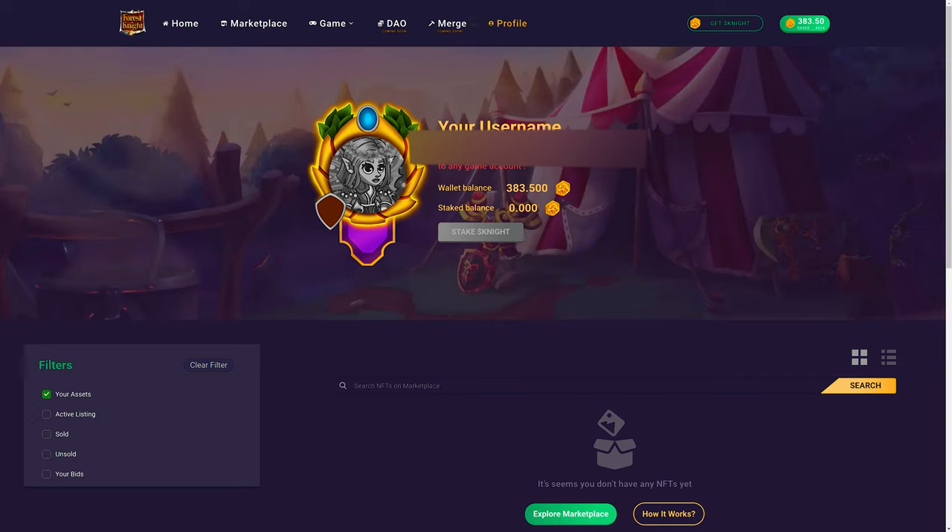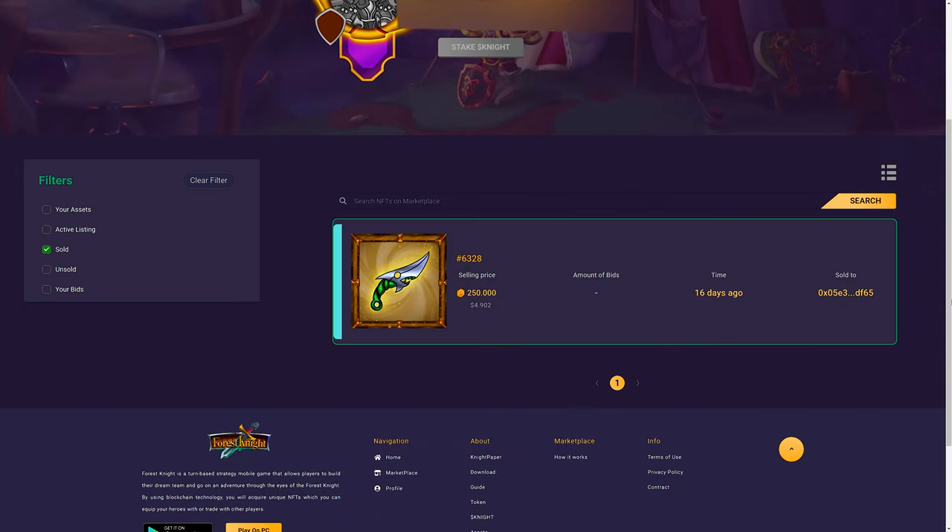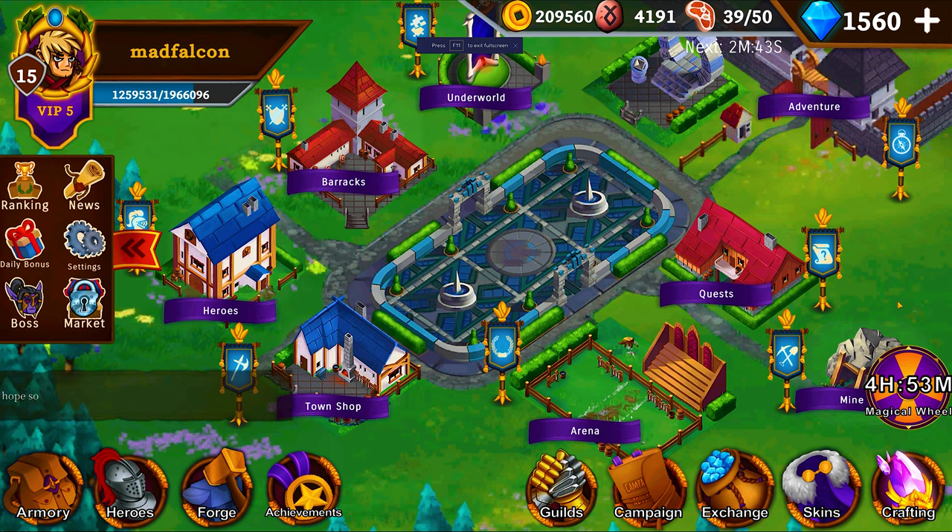On your Trust Wallet you should be asked to confirm the sale and that's it. If someone buys your NFTs, an appropriate amount of Knight tokens minus the fees will go to your wallet, which will also increase your VIP level. Good luck! That's it for this video — if you like it, give the thumbs up and maybe consider subscribing. Ask any questions you might have in the comments section down below. See ya!